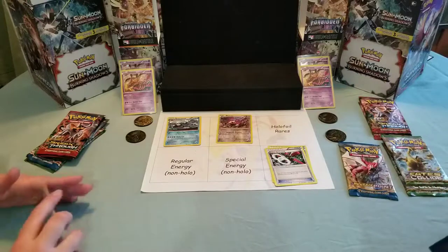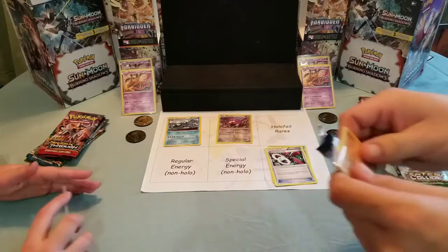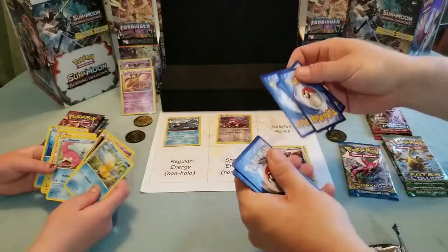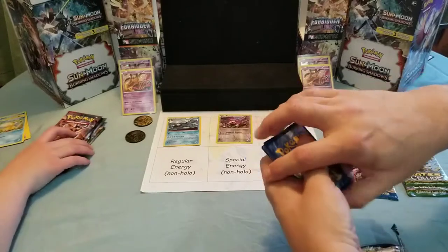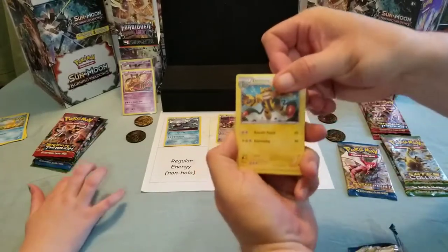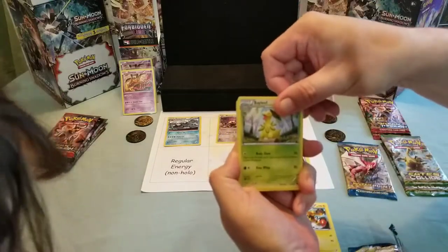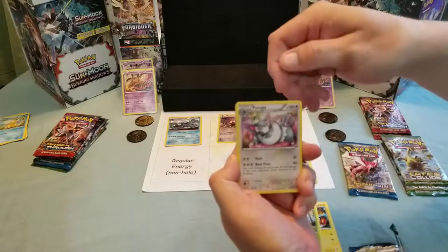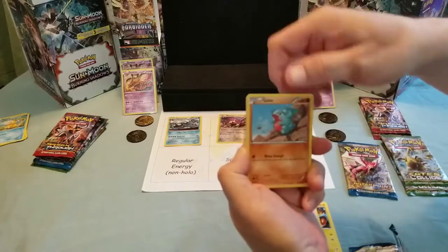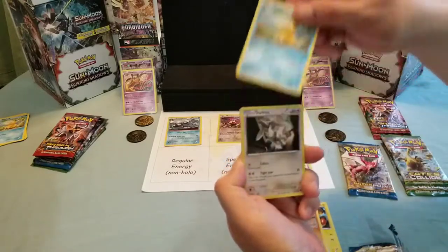Look at that guys, it was already popped open - isn't that crazy? One, two, three. We have an Electivire. Bayleaf. Gable. Psyduck - ooh, another one! Shout out again. Now if we could just get a Magikarp too. Furfru - the world's classiest cat.